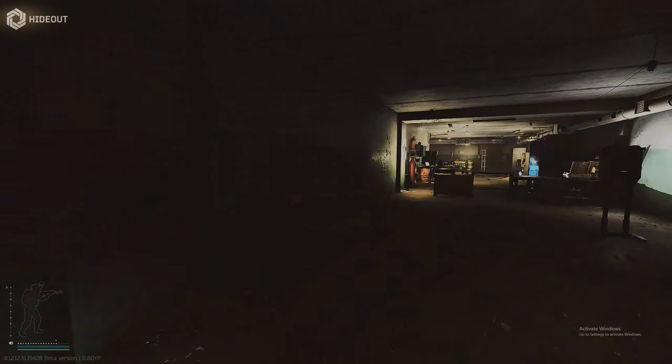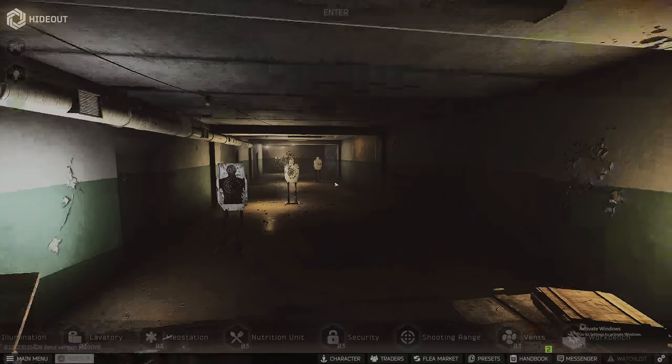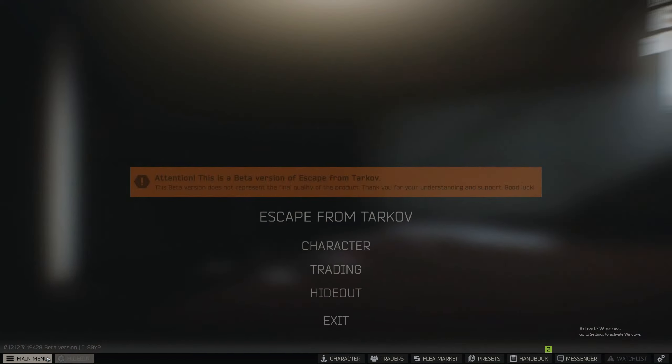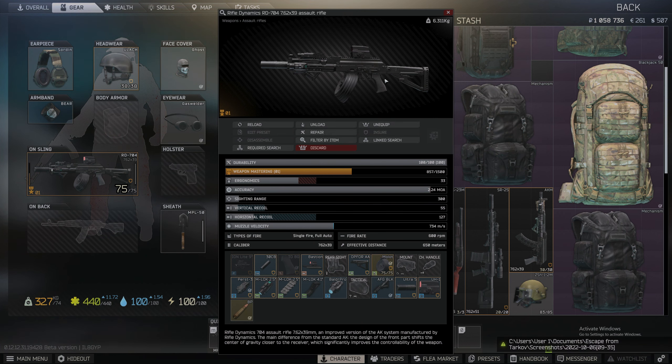I just absolutely love the way it looks. This weapon you do have to put a little bit of money into it to build, but luckily I found a couple of them lately on interchange doing scav runs. Let's check out what I got going on — let's head back to the stash. This is my RD right here, my Rifle Dynamics 704.